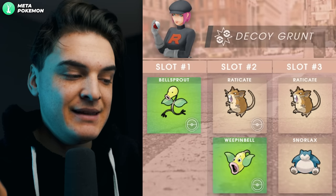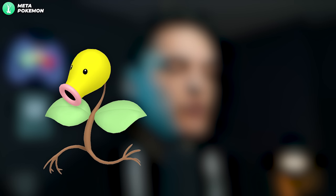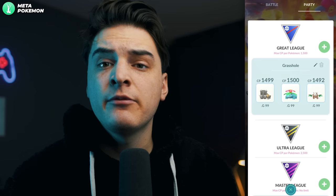Finally, the Decoy grunts from Giovanni: if you have a Super Rocket Radar equipped at PokéStops, you can find fake Giovanni grunts. Right now they can get you a Shadow Bellsprout, Shadow Raticate, or Shadow Weepinbell. The one to look at is Shadow Bellsprout, which evolves all the way into Shadow Victreebel — good in the Great League, especially right now with 'Grasshole,' which is a Bastiodon Double Grass team.